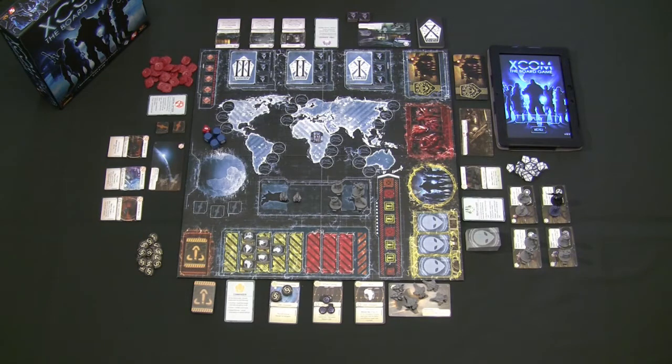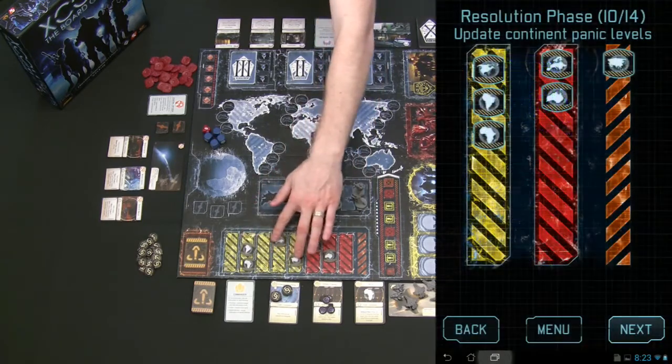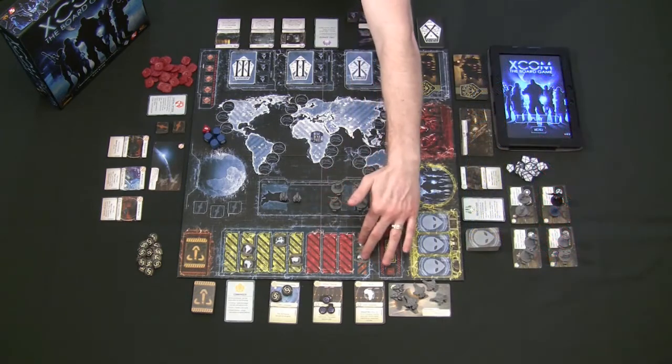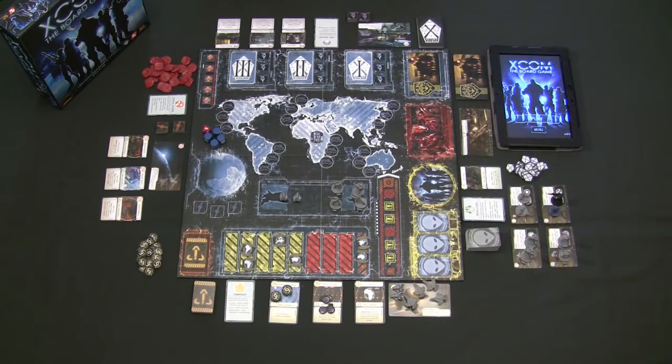UFOs are also going to be invading various continents. If these continents get their panic levels too high, they go from yellow into red, giving you less funding each round. But worst of all, if two continents ever enter the orange level on the panic scale, humanity has lost all faith in XCOM's abilities to repel the alien threat. Humanity perishes, and XCOM has failed.